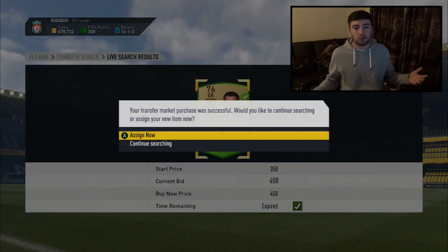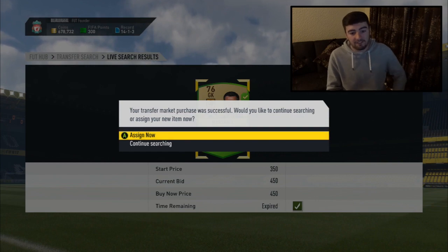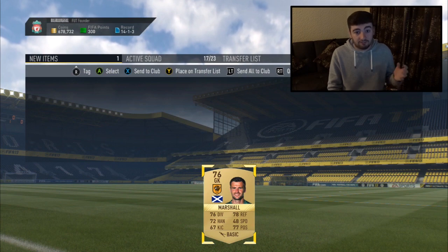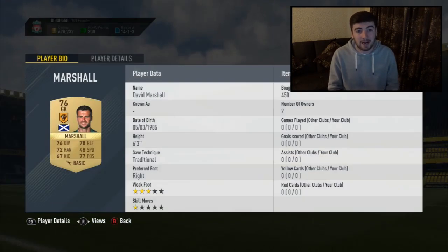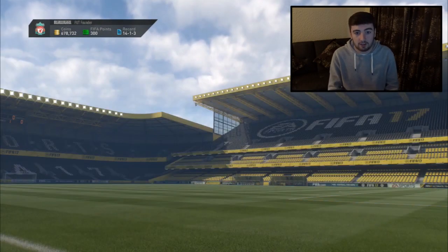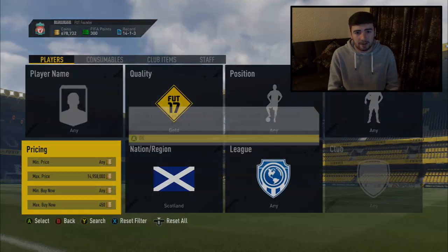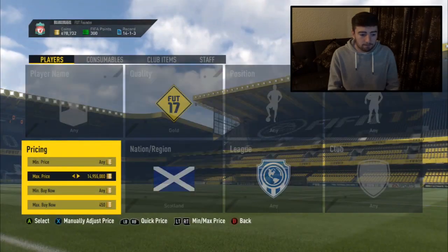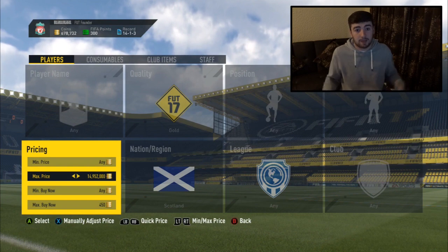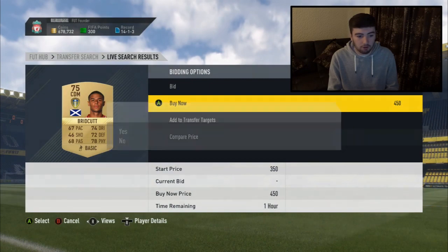Definitely hold on to these for a couple of days and then sell them on for in the thousands. Here we go - first search and we got a Marshall. I already said I picked this guy up previously, but I got backed out, came back in, and first search we see a Marshall - a goalkeeper, which is a very interesting position for marquee matchups as he might be in high demand.